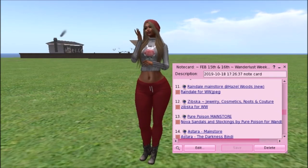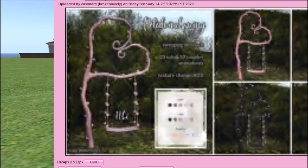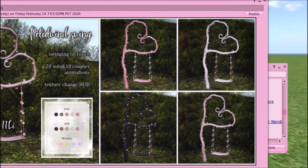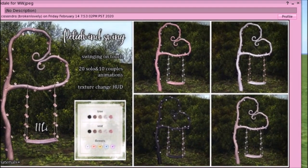Raindale Main Store has a very cute heart tree that's bent to the side like it's been growing toward the sun. It has a swing that activates on touch, with 20 solo and 10 couple animations. There's a texture change HUD — the tree has five different textures, the seat has five, and the flower has five. It's 11 land impact, copy-modifiable, and has materials. Very, very sweet.